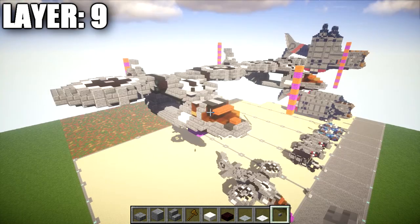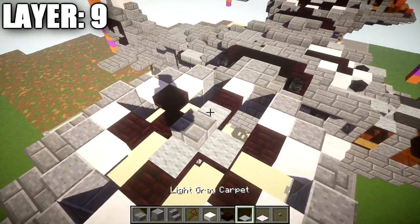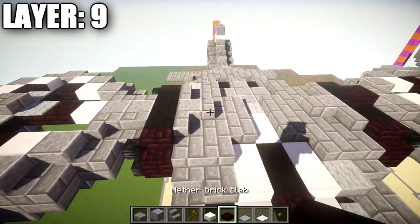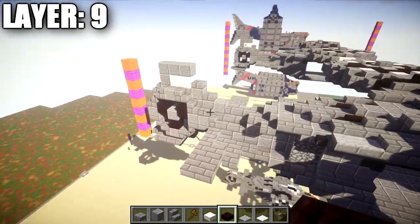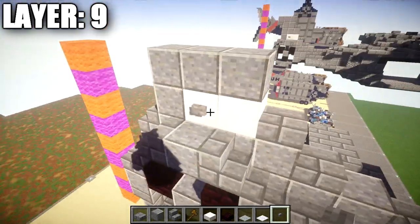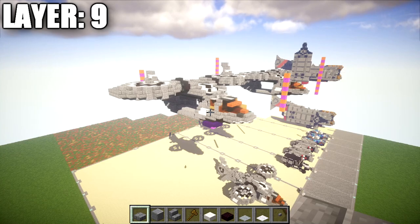Layer nine is super simple. Go to the engines and top them off — place a stone brick slab on top of the polished andesite block followed by light gray carpet going around on top of the nether brick half slabs. Then place a nether brick half slab on top of the center black wool block. Going back to the tail, place three polished andesite blocks on top of the quartz and polished andesite block. Also from the previous layer, place a button on both sides of the second quartz block. That completes layer nine.